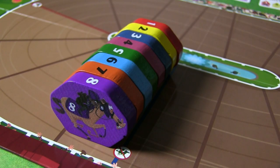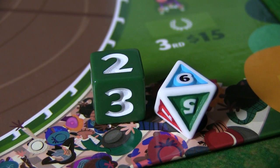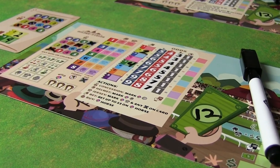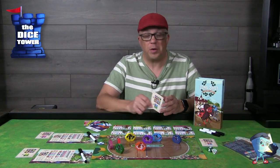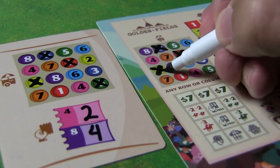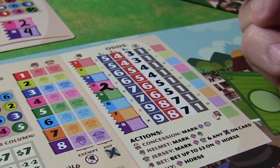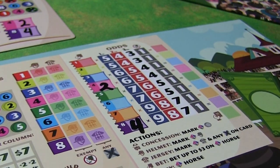The horses are meeples and they move around the board based on dice rolls. You have an eight-sided die and a six-sided die for movement. Each player receives their own player board along with a dry erase marker, as you'll be marking off many things in this game. You get a start card showing what areas of the board to mark off — the concession area, a couple of cards already in play, and you'll also mark off twelve dollars as your starting money.